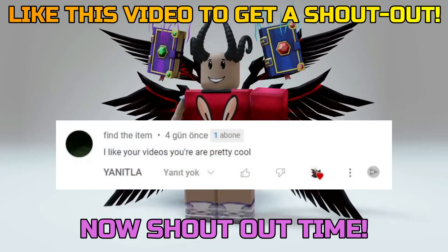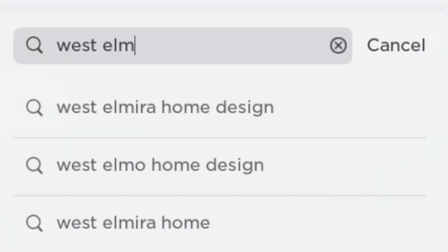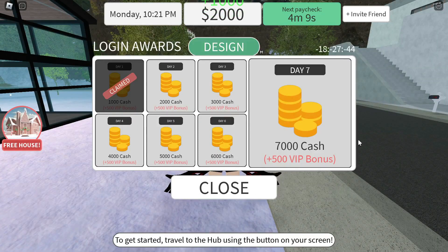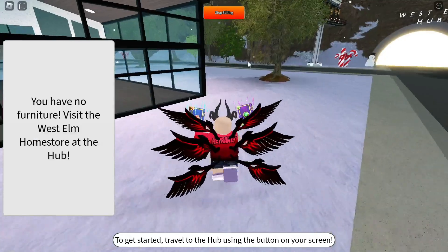Let's get into West Elm Home Design. We've already got our first free item just by entering the game. Now let's buy an item and place it in our house.